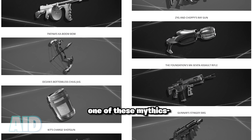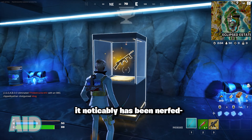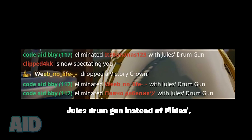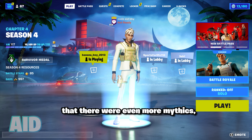But Epic actually lied about one of these mythics. Because with Midas' drum gun, it might feel a little bit off when you're using it, and that's because it is. It looks pretty normal once you get your hands on it, but it noticeably has been nerfed. Because when you get an elim in the kill feed, it says you were using Jules' drum gun instead of Midas', meaning Epic just brought back the nerfed Jules' drum gun instead of giving us the OP Midas one.